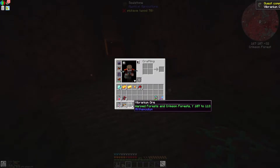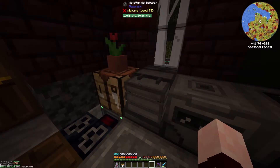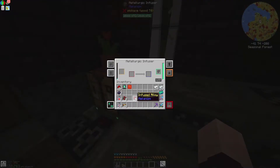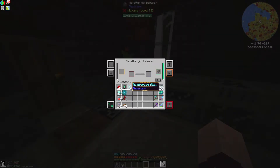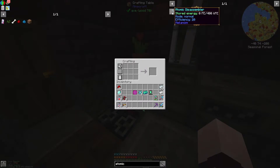Now I can finally begin the last part of my plan. What I'm planning requires a new component — the reinforced alloy — made of diamond dust and infused alloys. Two reinforced alloys in tandem with the advanced control circuit creates an elite control circuit. One of the last components, made with a reinforced alloy and refined obsidian dust, is referred to as the atomic alloy. The last component requires the elite control circuit and the atomic alloys — this is referred to as the ultimate control circuit. With these ingredients, I can now finally create the crux of this episode: the atomic disassembler.